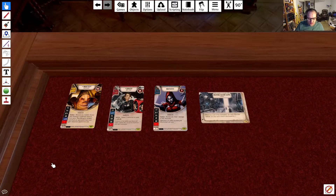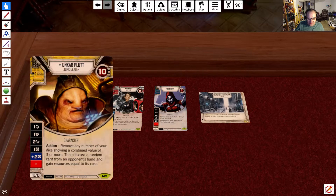In this deck we're running Ukar, Cedari, and Nightsister. We're running Ukar at Elite, so we have him at 13 points, 10 health. His dice sides are: focus, disrupt, 2 disrupt, resource, plus 2 resource, and blank.